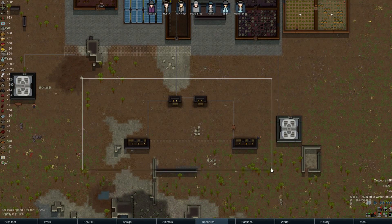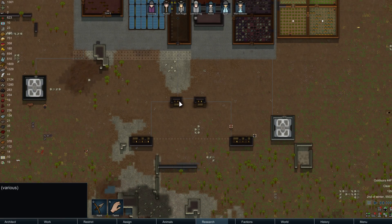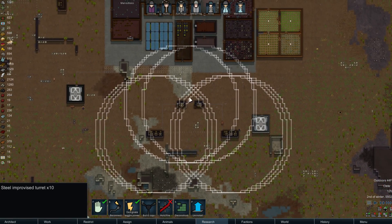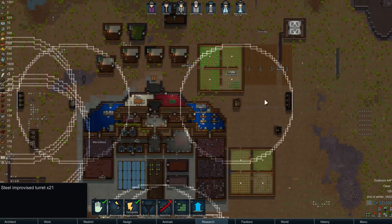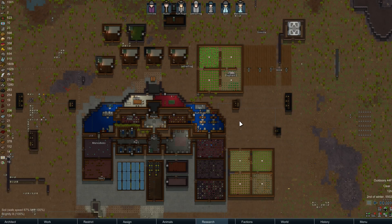These are my kill boxes down here — I call them the kill Olympic rings of death. You'll see why right here. This is the coverage on my bottom defenses, and same thing over here. It's not exactly ideal as the one in the south, and the one to the east doesn't really have as much coverage, but that's because we don't really need it since there are these two extra structures with the growing zones.